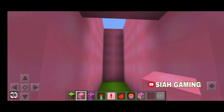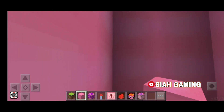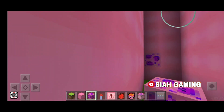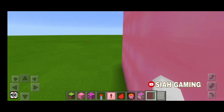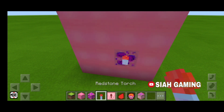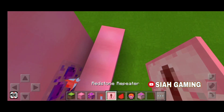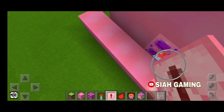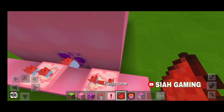It's okay if it's that tall. Now what you want is to destroy one block and put a gold ore, or any ore. Now in this ore we will put a redstone torch. Then one two, one two, one two, then one two, one two.